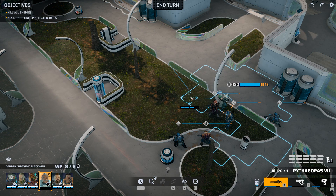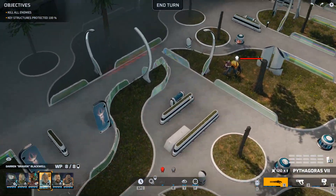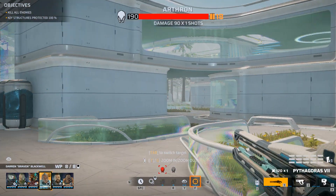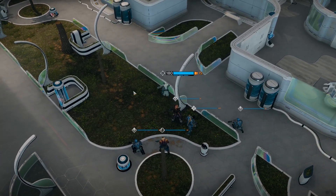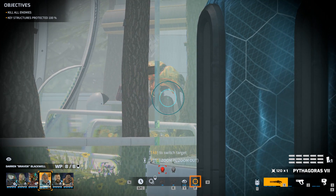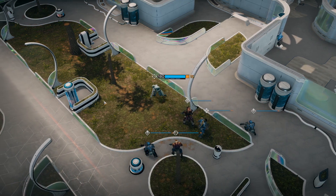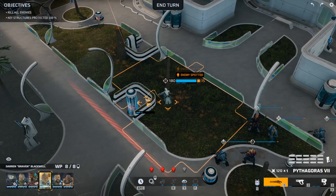Let's see if we can start by using our sniper. We've spotted a second enemy over there, but I wouldn't call that a proper line of sight, so I won't risk that shot. We move over to try and take out the originally spotted Arthron, but there are a lot of trees in the way. Moving a bit further gives us a better angle — and now we've spotted another one. We've got four enemies already.